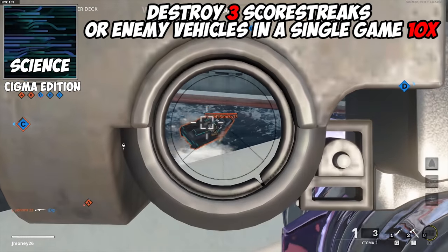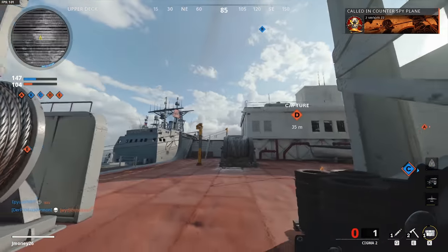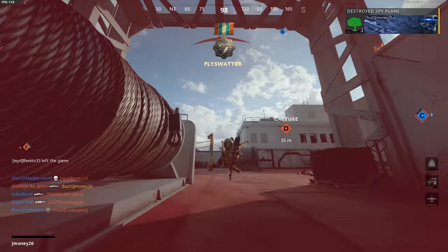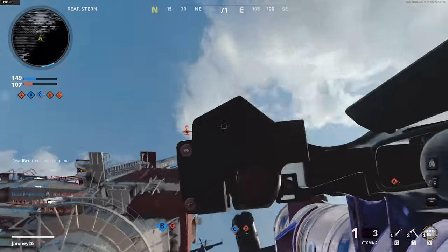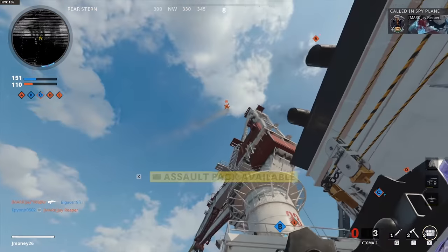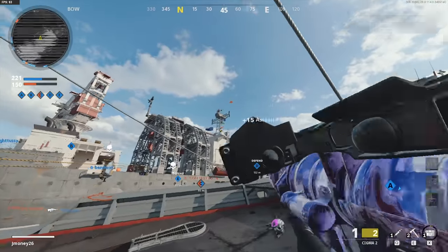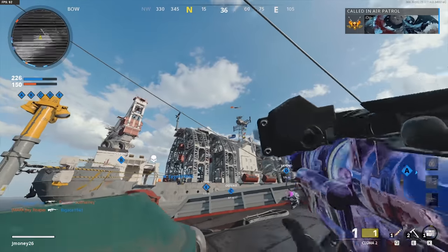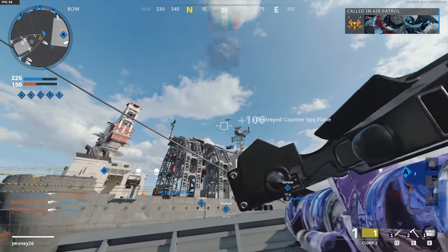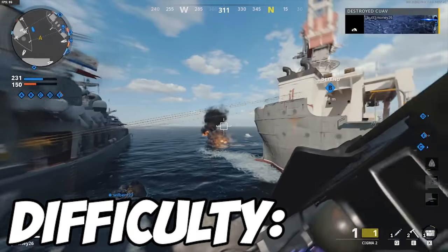For the Sigma's Science camo, you need to destroy 3 scorestreaks or enemy vehicles in a single game 10 times. This can be done super easily because of its lock-on feature. Like all challenges, progress stacks if you complete it multiple times in one game. By far the best way is to hop into Combined Arms and take out anything that pops up — most of the time you can take out 12-plus scorestreaks in a game on the low end if you're actively looking. If you haven't done any other scorestreak challenges for the Sigma, this should help knock them out. Difficulty: not too bad.